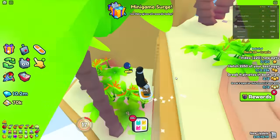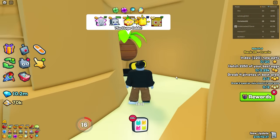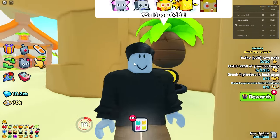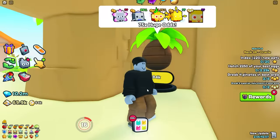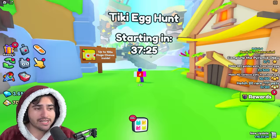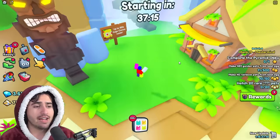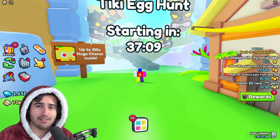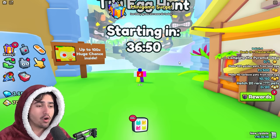Remember, the regular egg has a 1 in 100 million chance at the pineapple monkey. So if you find a 100x huge chance egg, that gives you a 1 in 1 million chance at getting the huge. With 100 egg openings, you'd need to cycle through the opening process 10,000 times on average — which is actually a decently high chance. The only downside is you only have an hour, and honestly, timed events really suck in Pet Simulator.